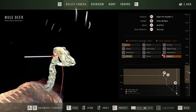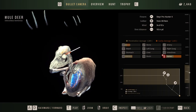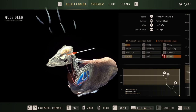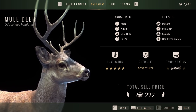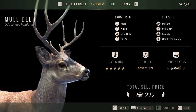Wow, couldn't quite get a better shot than that. Take a look at the overall — there's a 52. It got rid of the trophy score because it damaged the skull. So you're not gonna taxidermy something like that. But this one was for using the heart. And it was an instant kill, which is good.